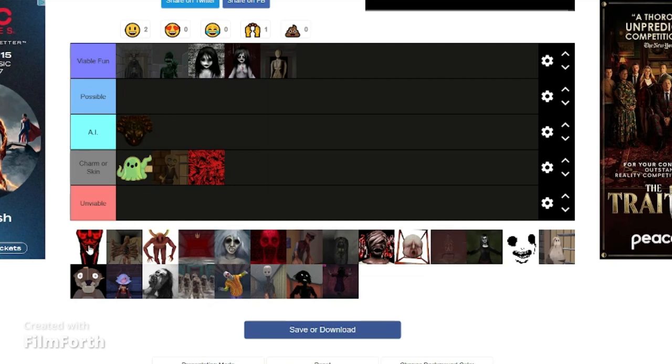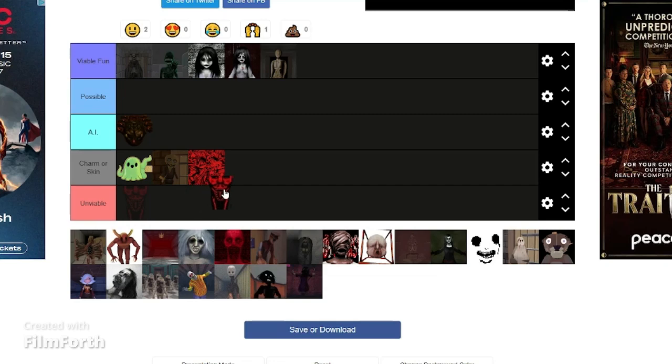Specimen 9 is a weird one. It could work as an AI if you want to keep survivors out of a certain place, because that's kind of how it works — you go down a hallway, get stuck, and it comes and kills you. So you have to go a different way.